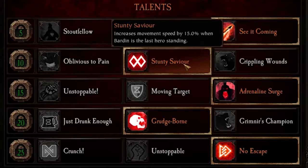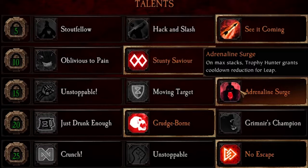Stunty Savior is just a straight bonus — you get 15% increased movement speed when you're the last man standing. This is a solo build. Your bots should be dead instantaneously even if you can't put them there. Adrenaline Surge is amazing. On max stacks, trophy entry grants a reduced cooldown for leap. Now in this case that might be a little bit hard to get if you're not killing anybody and you're just sprinting through a map.